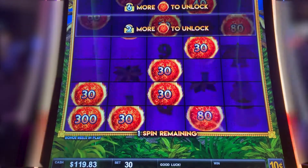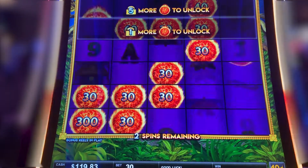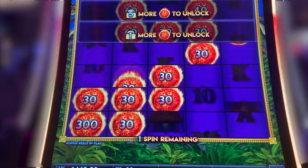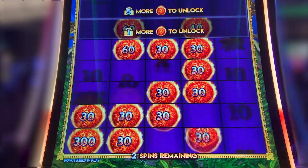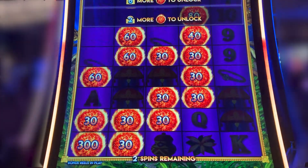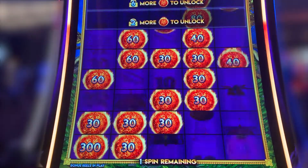Come on, throw one down in the water. There we go — one more. One more. Oh my God. Yes! Come on. There we go. We didn't need him right there. Come on — row two. That's a $40 one at the top.